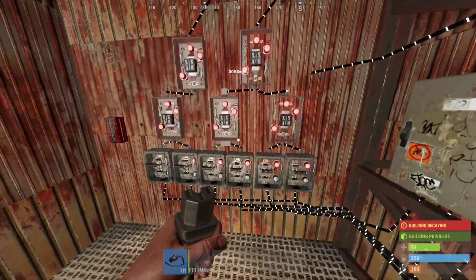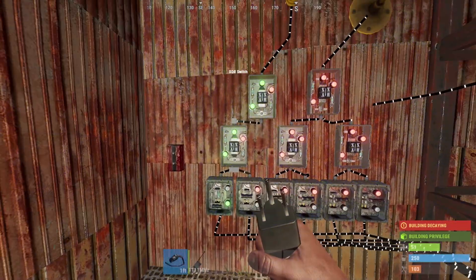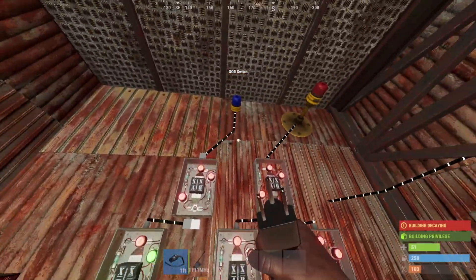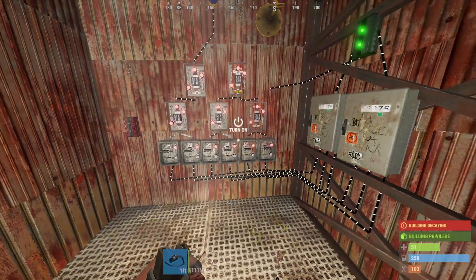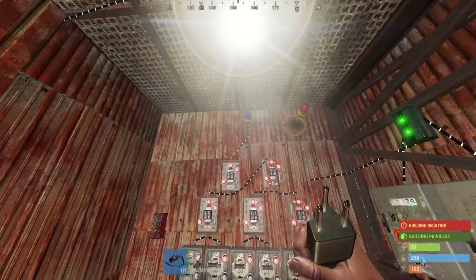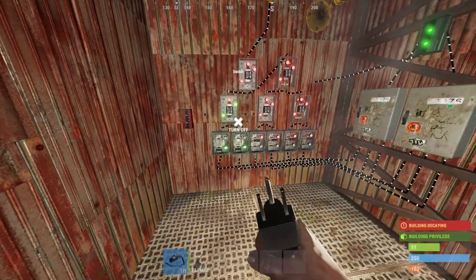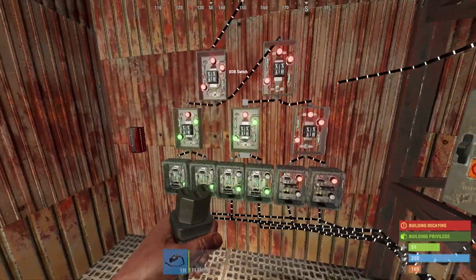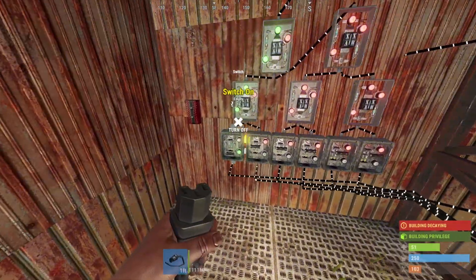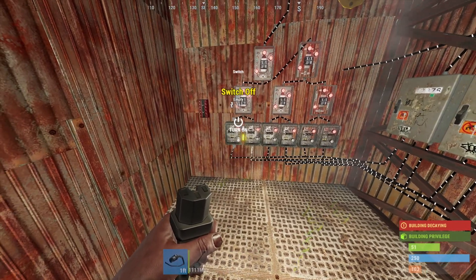The power runs into these, and what the XOR switches do — which I explained before — is one signal can be allowed to pass through all of these at once. If you activate both, the signal will stop because they're both activated and there'll be nothing going through. If I wanted to activate all six, I could combine them down here and all six switches would then activate the blue light. But I could never have more than two switches activated at the same time because that would block it off. It does get a little complicated when you fiddle around with it, but that's a really cool way to activate multiple switches with the same outcome.